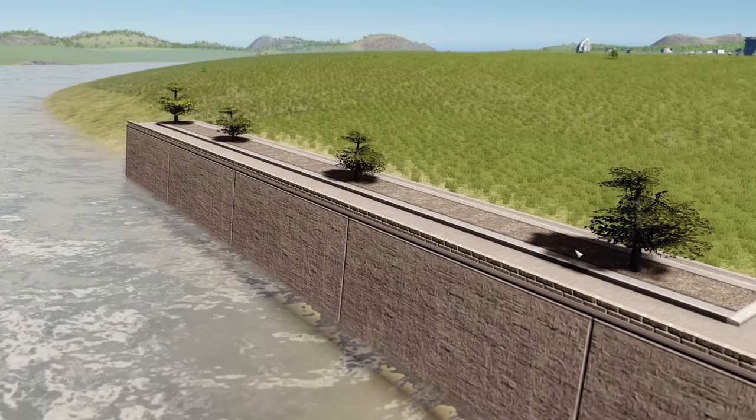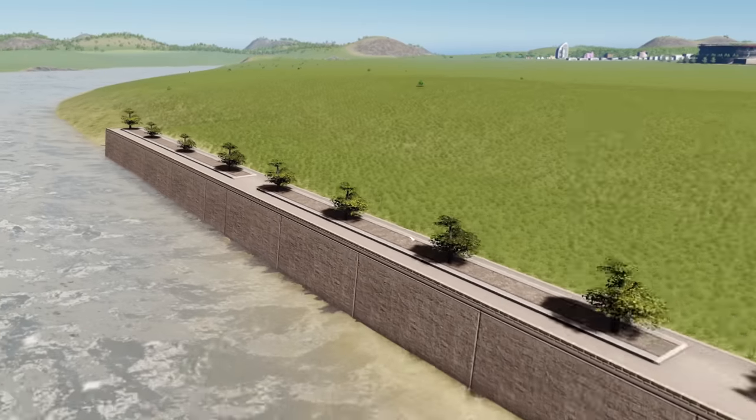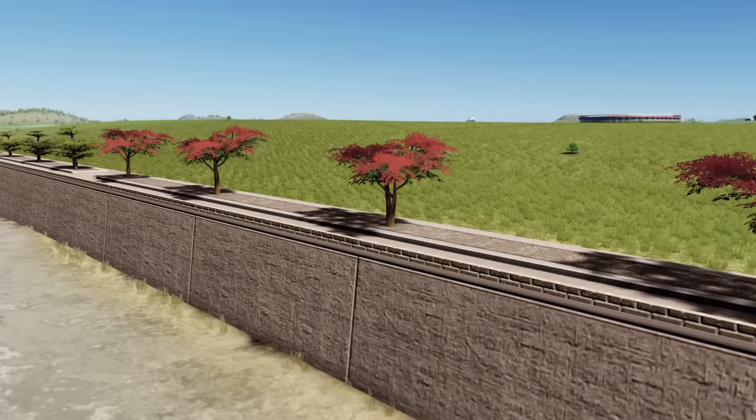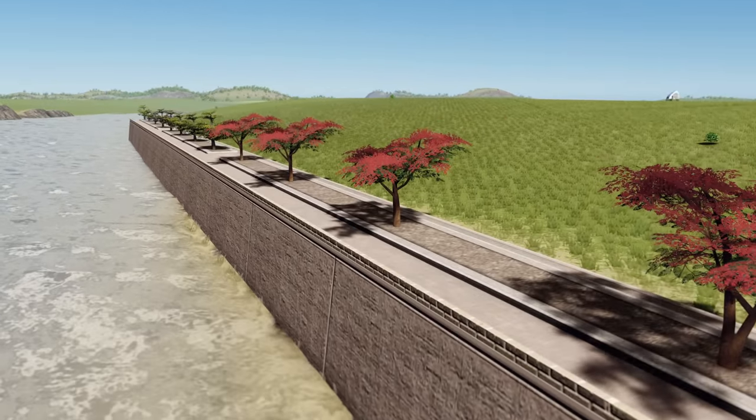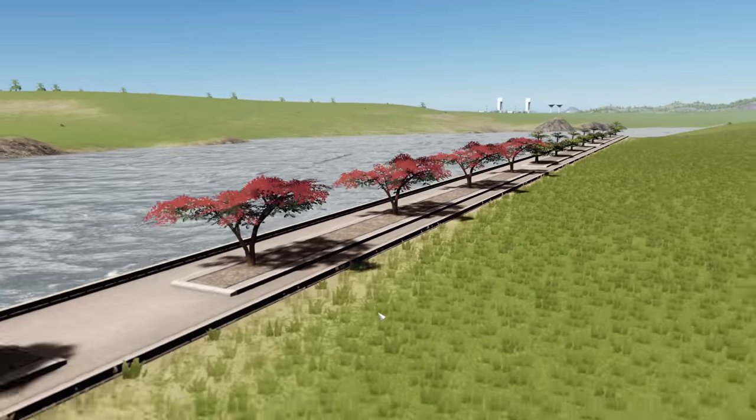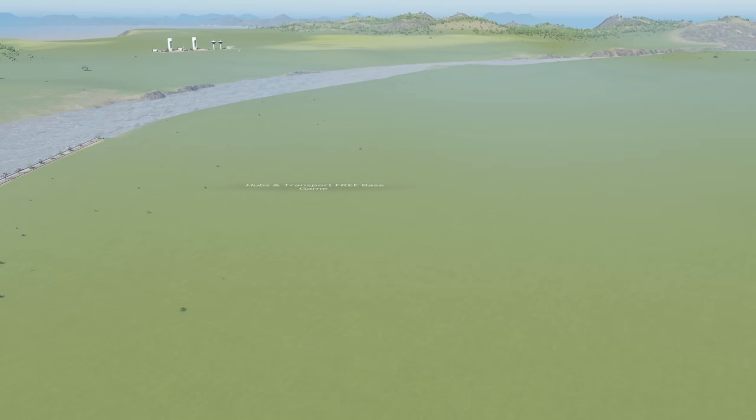The city key wall has a texture along the front and some trees on the top which you can change — I've popped in one of the new trees. That is going to look absolutely beautiful on your city's waterfronts.